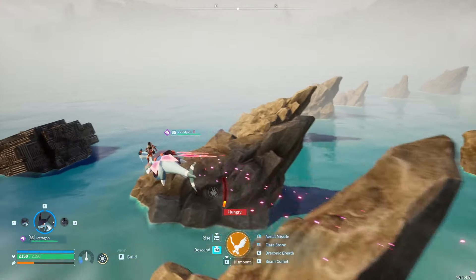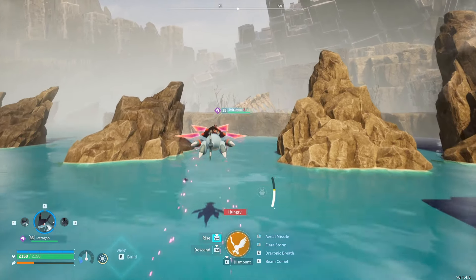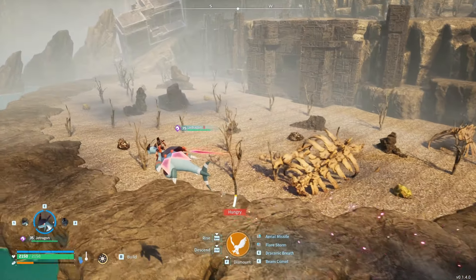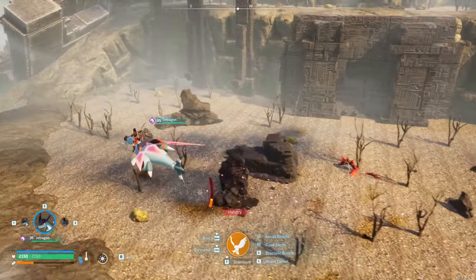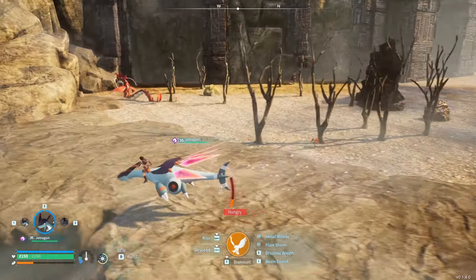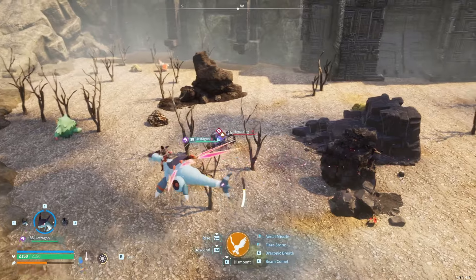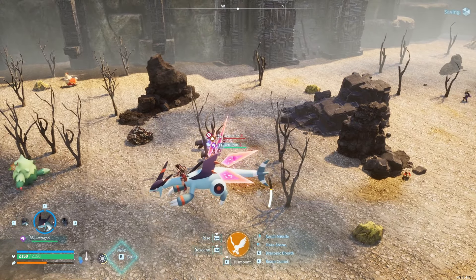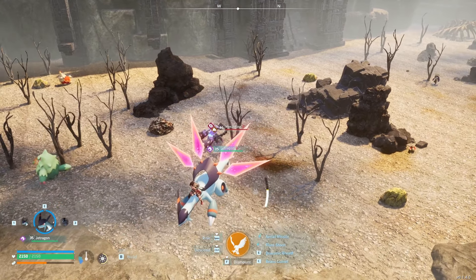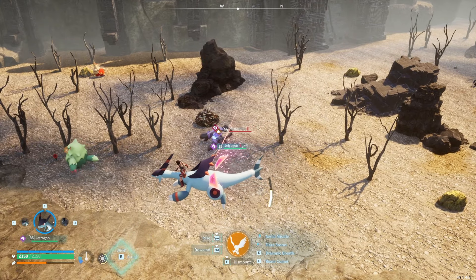So you can keep cycling the spawn by simply going in a big circle around it like this. Or on a flyer, you can just fly away from it until everything de-renders, then go back in and it'll reset everything and make new pals appear. You can keep doing that until you find a Menacing. I can already tell he's probably a rare spawn here because I haven't seen him yet. After literally cycling the spawn like 40 or 70 times over about 20 minutes, I can confirm this is a really rare spawn — maybe like 1%.